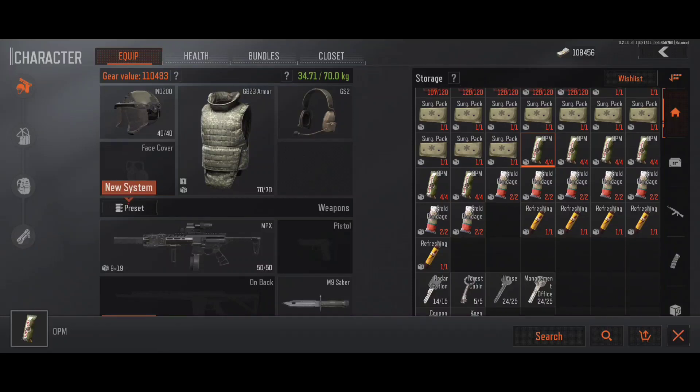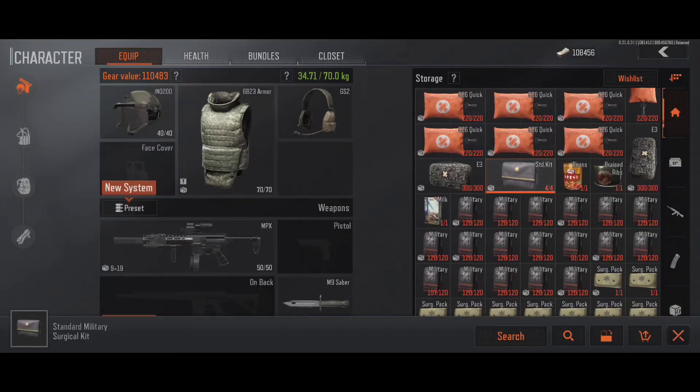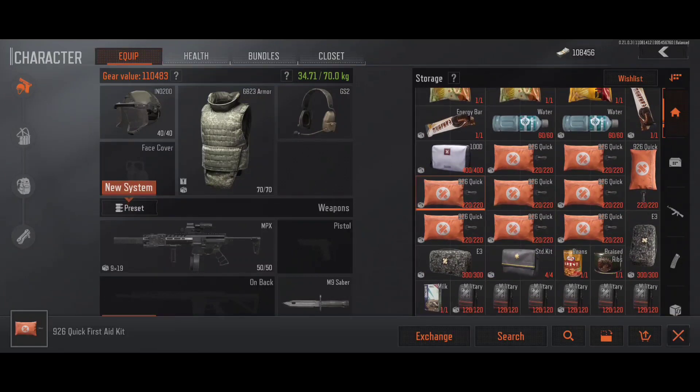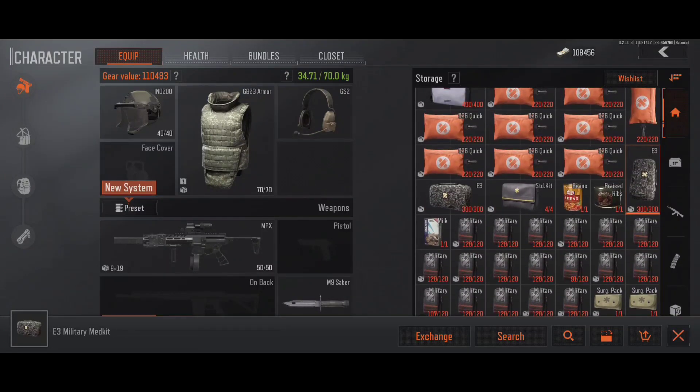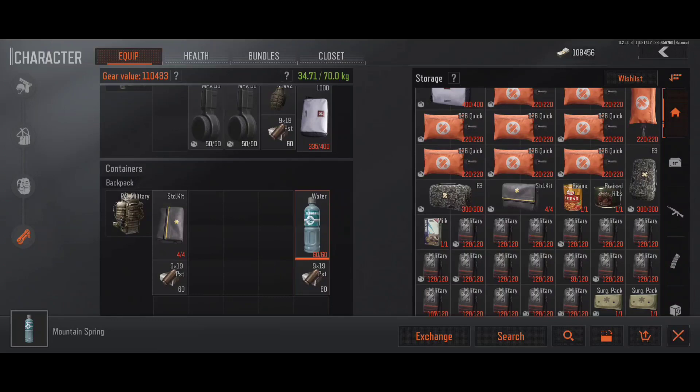If you're going to bleed in a match, you usually need more than one bandage. I keep trauma kits, surgeon packs — the small ones do come in handy — and all the big med kits. For food and drink, I keep drinks because when you get thirsty in a match your health starts to decrease, whereas hunger doesn't cause health loss. Drink is more important. I try to take at least a bottle of water with me so if I'm in a match a while I can drink it.